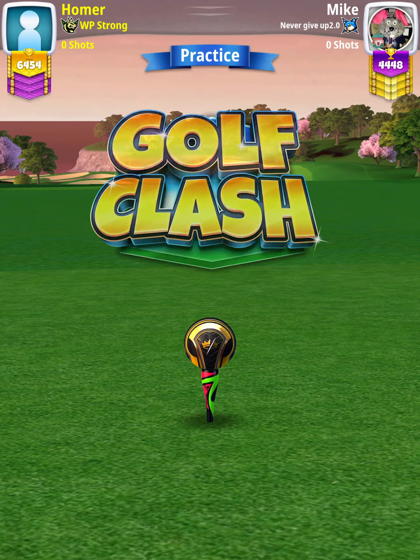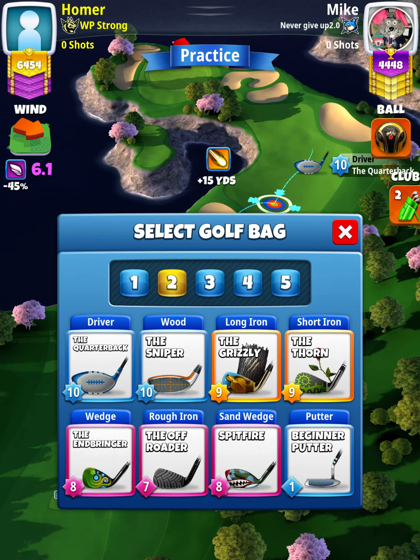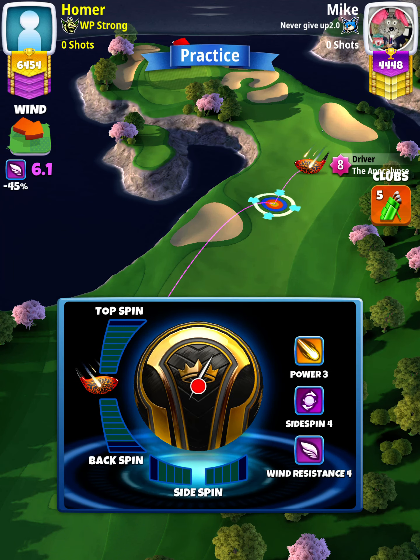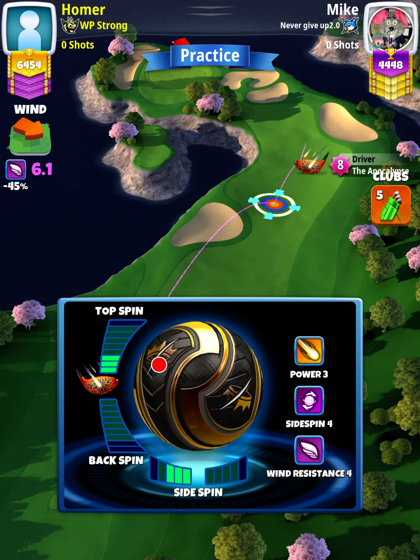For our tee shot we want to use an Apoc level 4 and above, and either a Kingmaker or a Kingslayer ball. However, we're going to start our shot off with a Quarterback 9 plus. This is a no moving target shot, so don't move your rings until it's time to adjust.